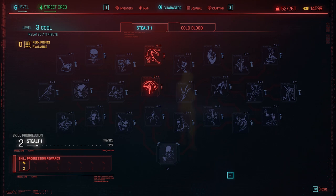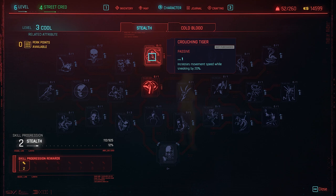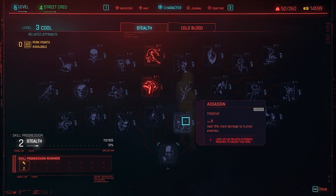As for Stealth, it's playstyle-specific — if you never stealth you don't need to invest heavily here. But even occasional stealth players benefit from the movement speed while sneaking perk, which makes gameplay faster and more enjoyable. One perk worth highlighting for any build is Assassin, which deals 15% more damage to human enemies with no stealth requirement — even a brawler can benefit from that flat damage bonus.